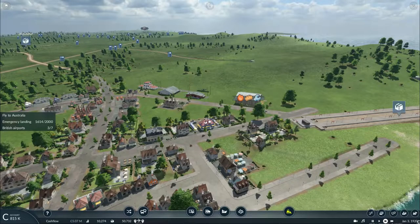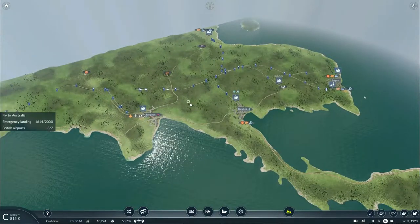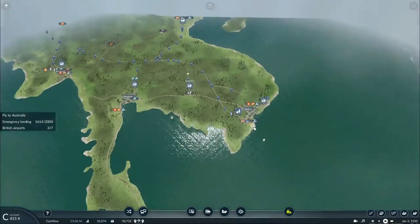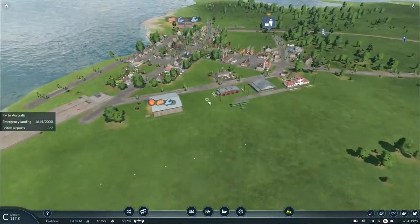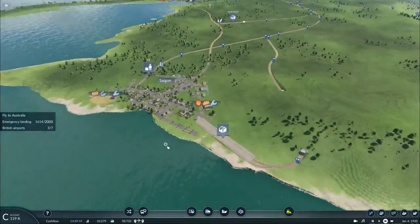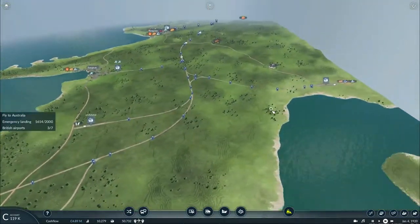Howdy all, this is Texas Gaming Industries here and welcome to episode 26 part 14 of my let's play Transport Fever 2. In the previous episode our plane finally arrived in the Asia region, but unfortunately we weren't able to get our plane over to Australia in time, so our plane is now waiting to take off again from the airfield here in Saigon. In order to do that we need a supply of fuel, tools, and food.